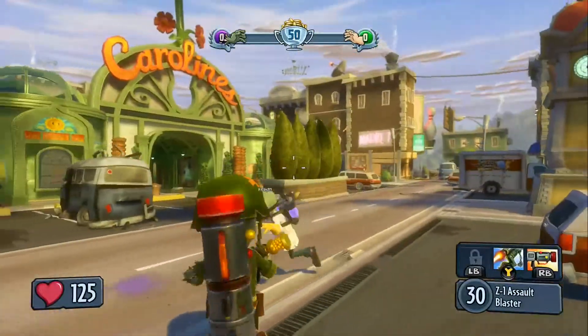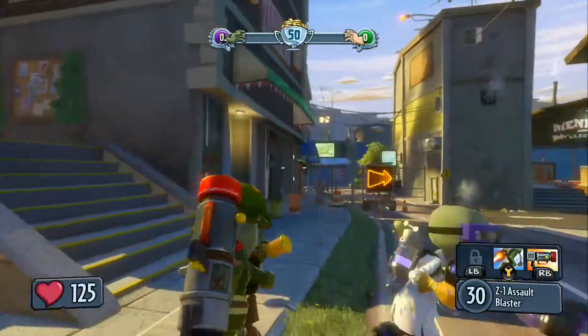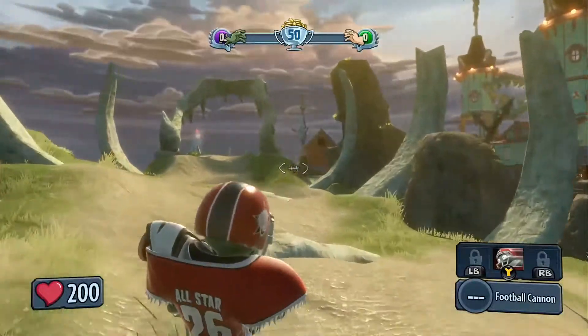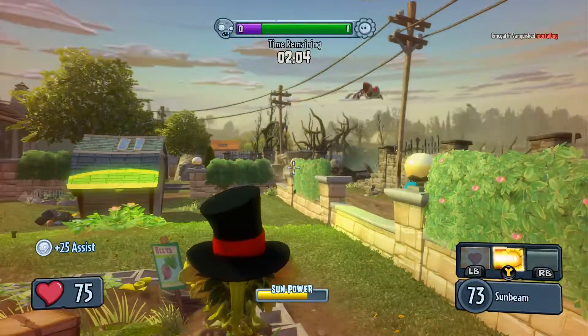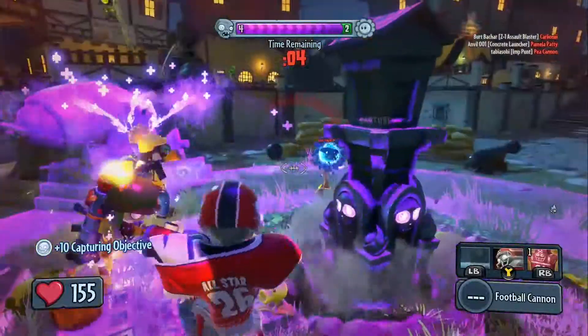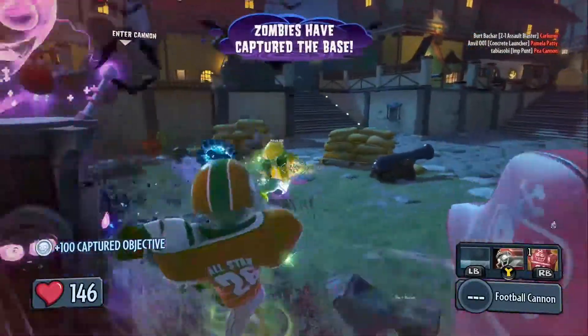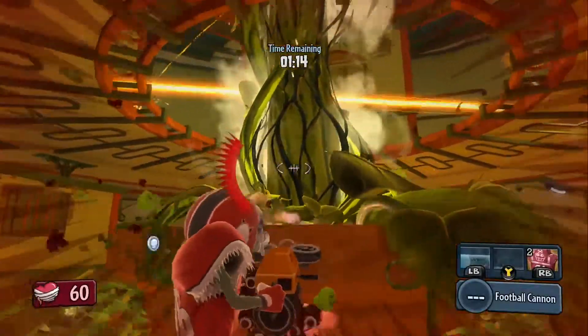Team Vanquish is basically a deathmatch mode where the first team to 50 kills wins. An alternate version called Welcome Mat gives beginners a boost by making them respawn stronger after each death. Then there's Gardens and Graveyards, which has the plant team defending multiple locations while zombies try to invade them before a set time limit. Every time the zombies take a location, the timer resets to give them ample time to take the next location all the way down to the final base.